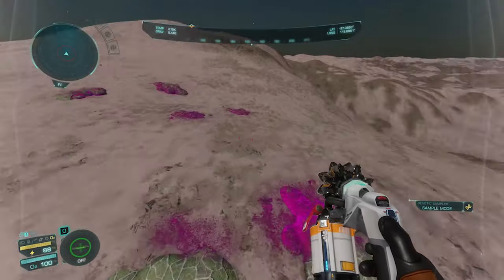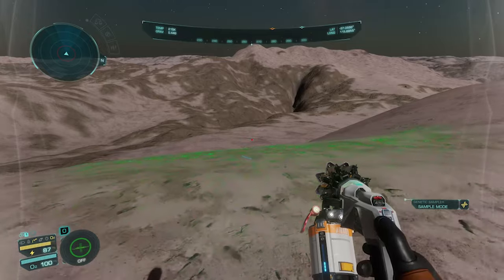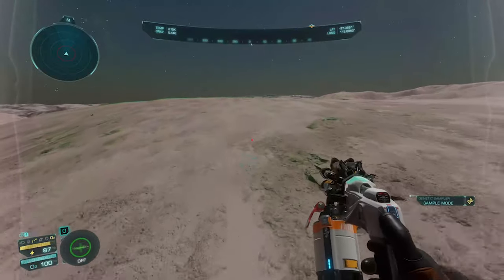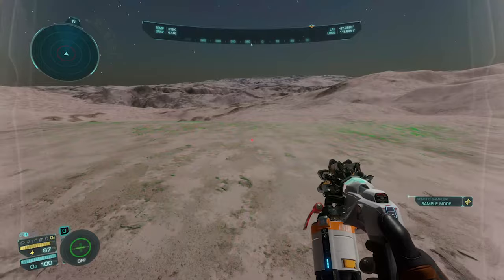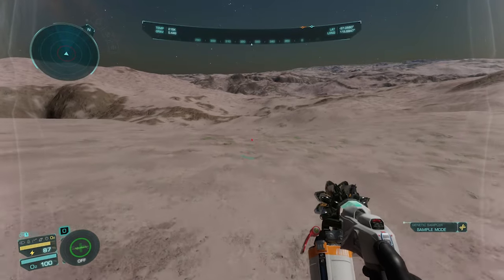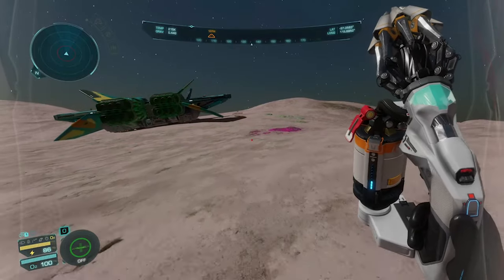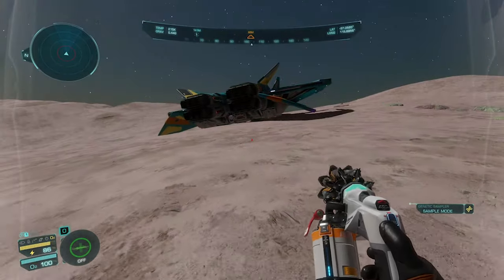They are handily color coded for us at least. But you still have to make sure that you travel around to a sufficient distance to get more samples. Now I have done it in an SRV and I've also done it in a ship and I've also done it on foot because I'm a masochist — don't do it on foot. One of the easiest things to do is to just get back in the ship, lift off, and move a little bit.